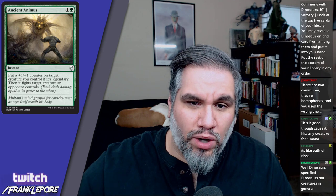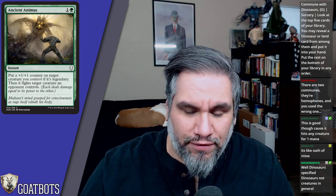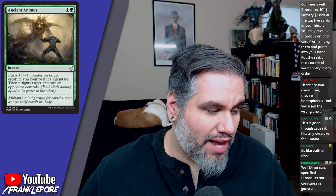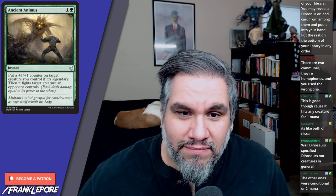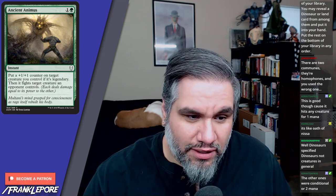Ancient Animus is two mana: put a +1/+1 counter on target creature you control — if it's legendary, then it fights. This is just your typical fight card in the set and it's probably very good. Also an instant. This card's great; you won't play it in Constructed but you will pick it highly in Limited.